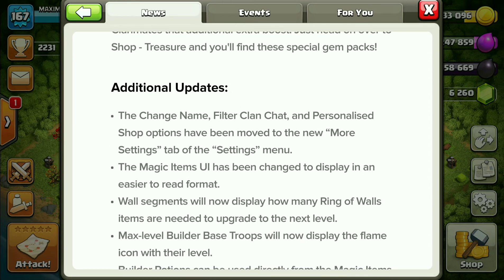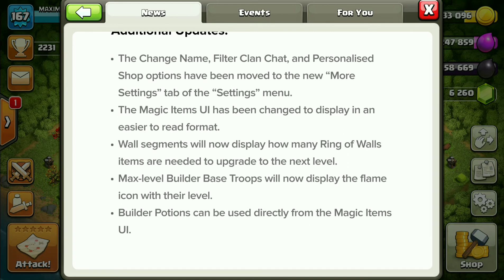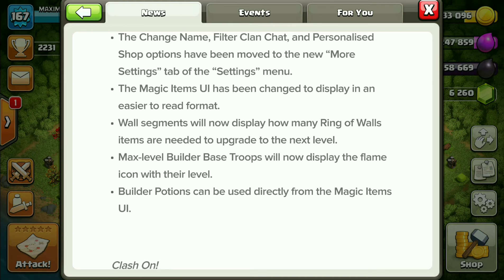For additional updates: the change name filter, clan chat, and personalized shop options have been moved to the new 'More Settings' tab of the settings menu. This update has come but the change hasn't taken effect yet — it will be changed after some time.